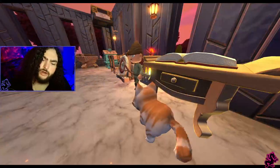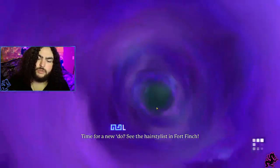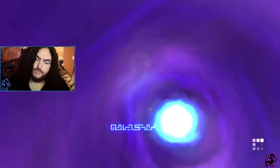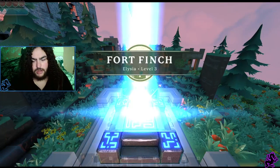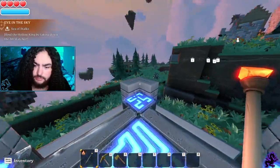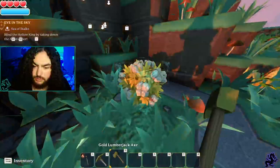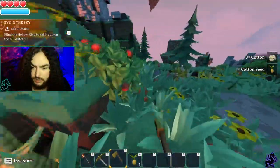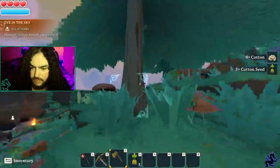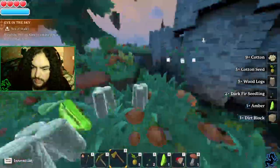Pretty much all the starter areas have cotton laying about. What you want to do is farm lots of wood. When you first start out, farm lots of wood, pick up the berries, pick up any seeds you see and save them for later. You're gonna run out of space if you pick everything up, so try to filter out what's important — cotton is almost always important. Just come up here, whack it. There's berries, tons of stuff laying about — take the trees, the shrooms, anything and everything.